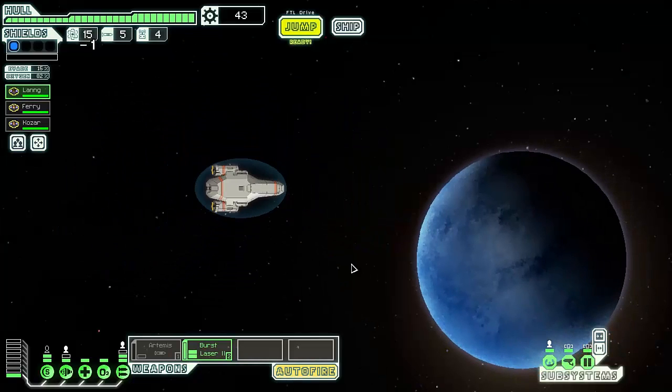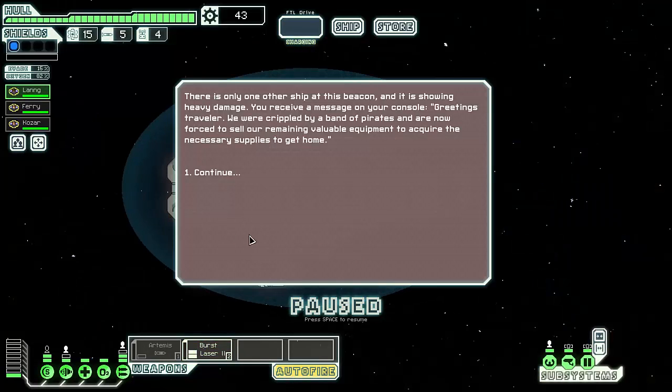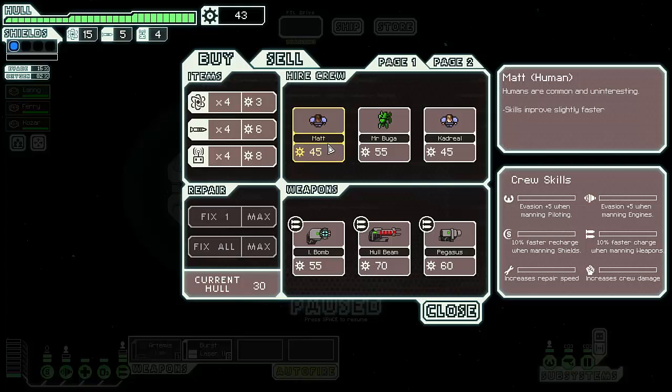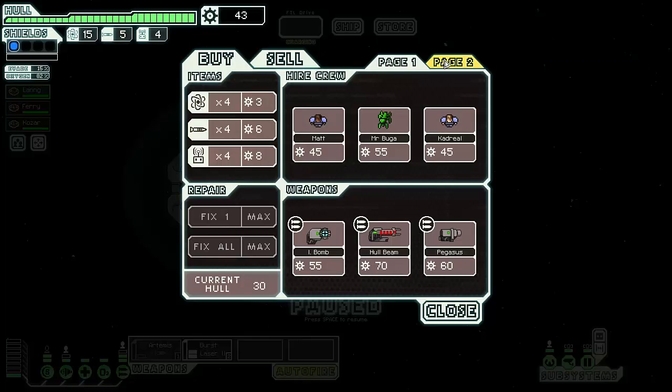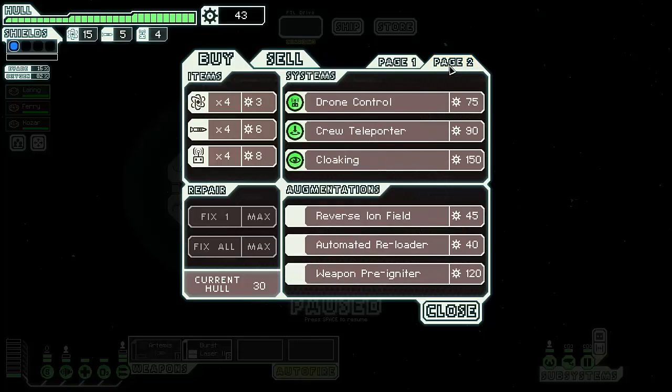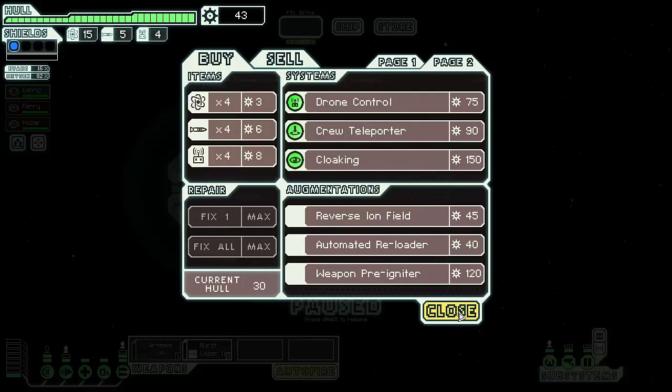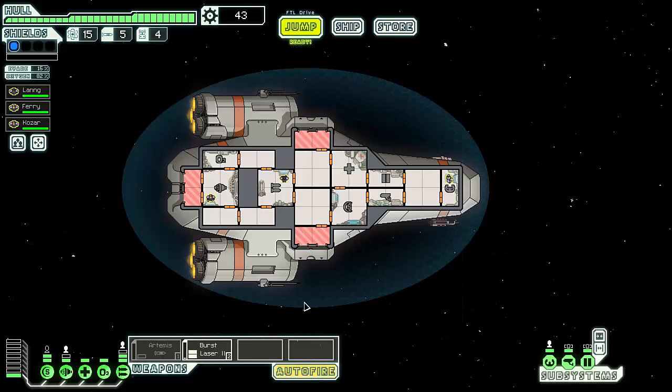At the store beacon, a heavily damaged ship is selling its remaining equipment. I'd like to buy one more crew member but I'm two scrap short. The only thing I can afford is an automated reloader — it improves weapon cooldown by 10% — but I'm not sure that's helpful enough. I'll just hold onto the scrap metal and keep moving.